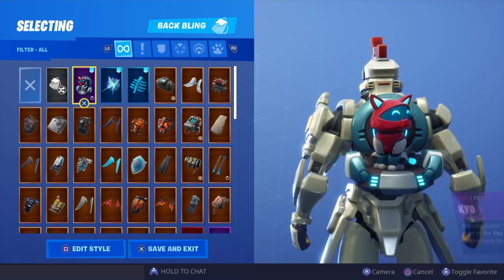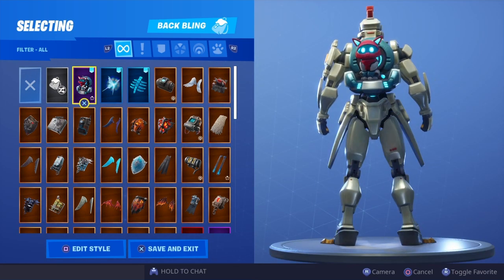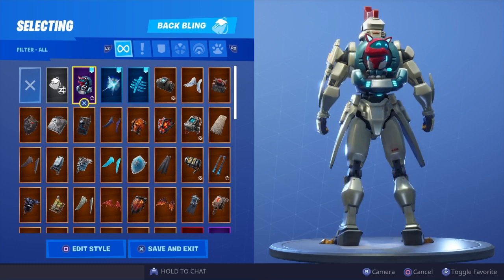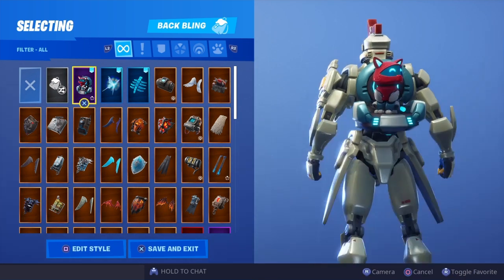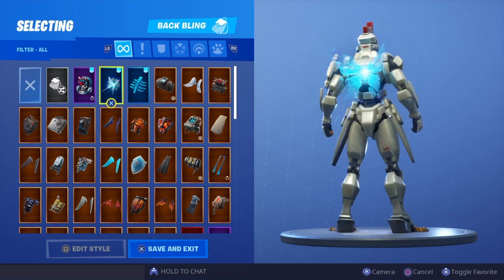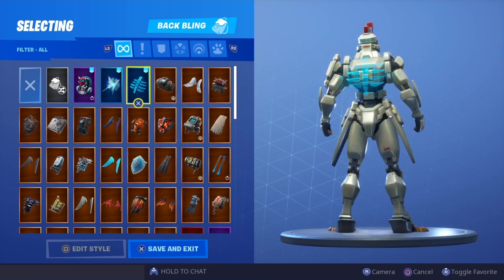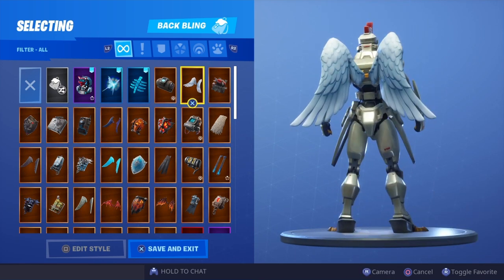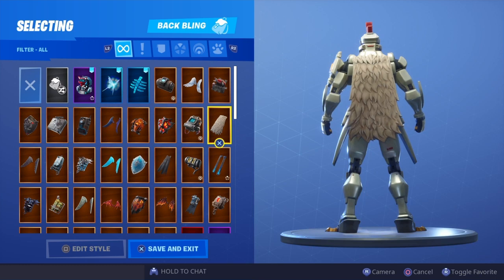Without further ado, let's get straight into the showcase. Here is the new Sentinel skin with all of my back blings. Hope you guys enjoy the showcase — remember let me know your favorite combos in the comment section below. So the first back bling we have is the Cairo, which is a new pet. We have the shattered wings — pretty good in my opinion. We got the spectral spine — don't really think I like that on that one.